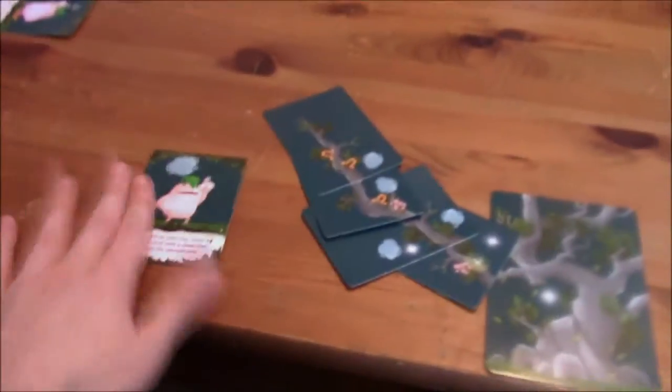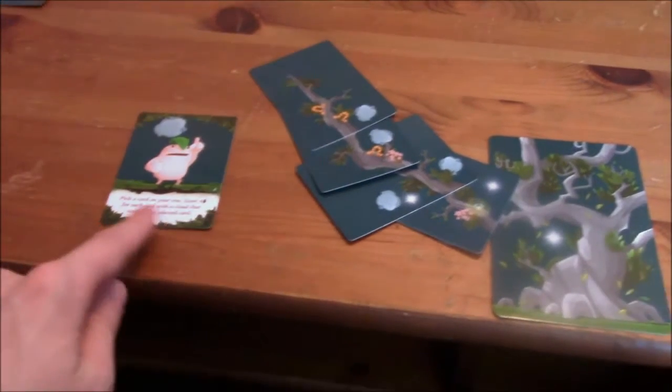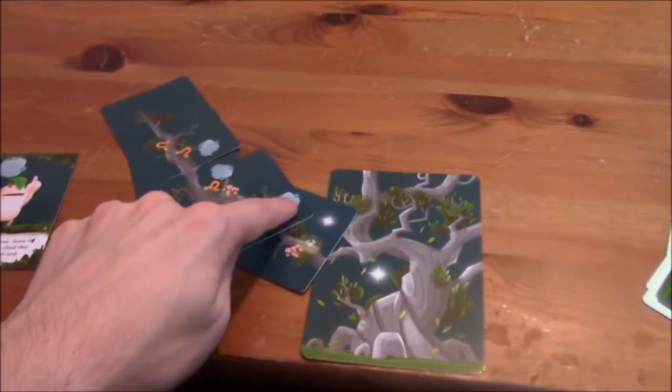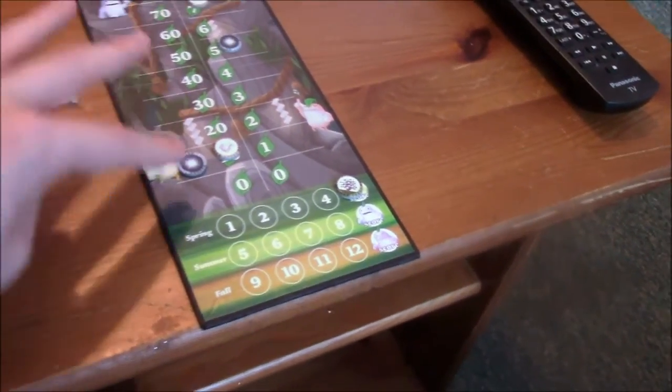Alright, I'm going to go ahead and do this one. We'll start with me as starting player. Pick a card on your tree — I'm going to pick this middle one. Score four points for each card with a cloud that touches the selected card. So there's four, eight, twelve — so that's twelve points. Twelve plus fifteen is twenty-seven.